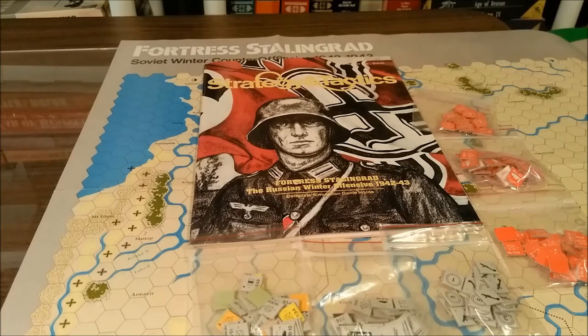If you pick this game up, you'll get Issue 124 of Strategy and Tactics with the game inside and an article on the Stalingrad campaign. You'll get a sheet of counters — minor punch — but you'll get a complete unpunched sheet of counters if you buy this in mint condition, and you'll get a map.